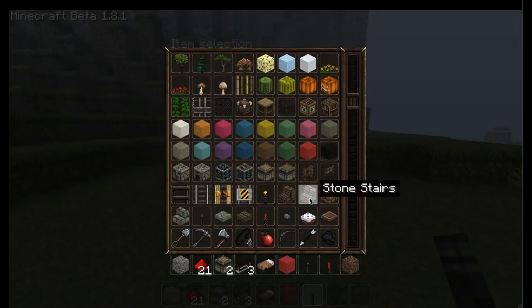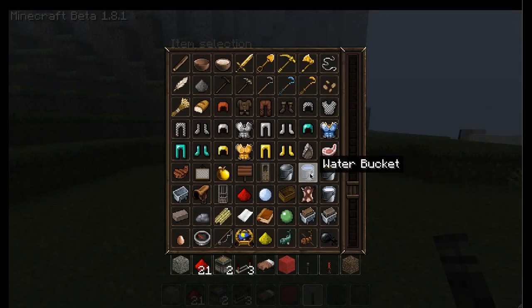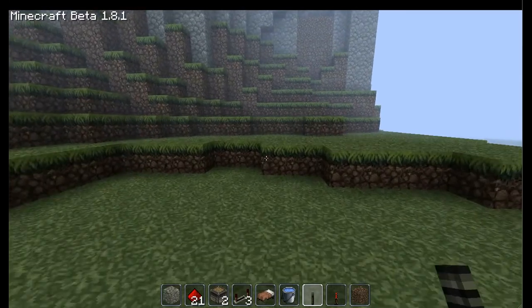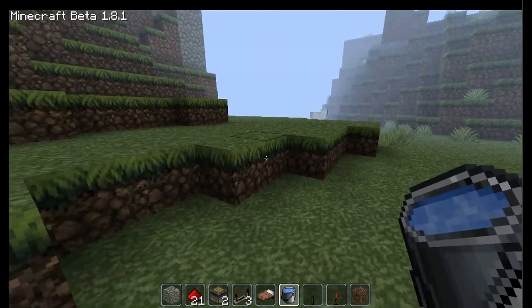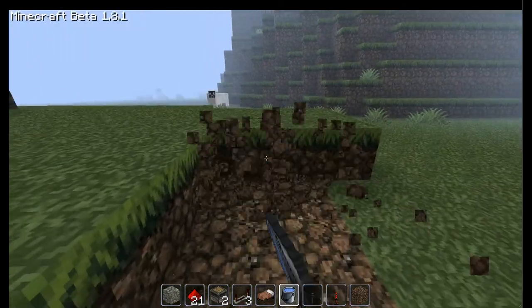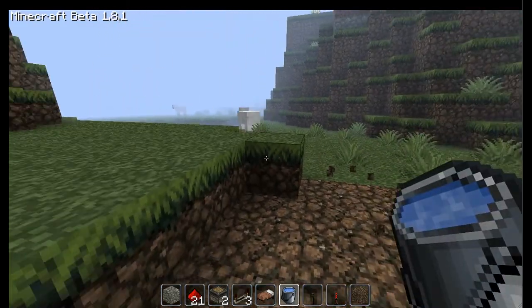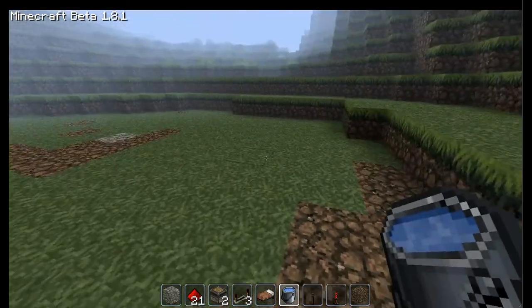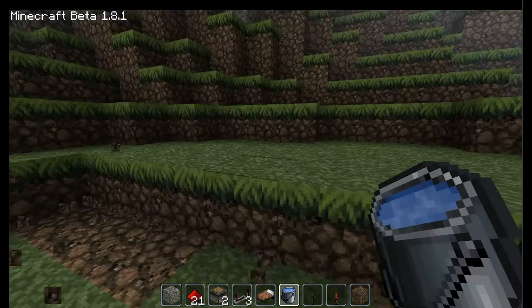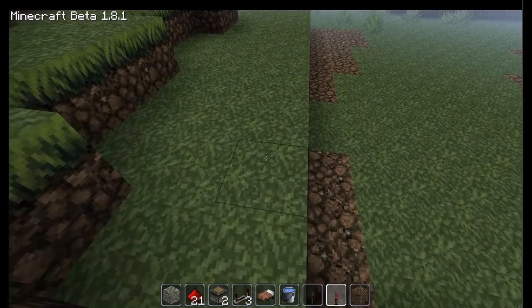Hey guys, this is Supernova DX and welcome to Minecraft Tutorials, where we do things with redstone and other stuff. Today, since I already have two failed tries of this, I'm gonna start with something simple: I'm going to make an unlimited water flow. If you don't know how to make that, you should, because you're watching the video.